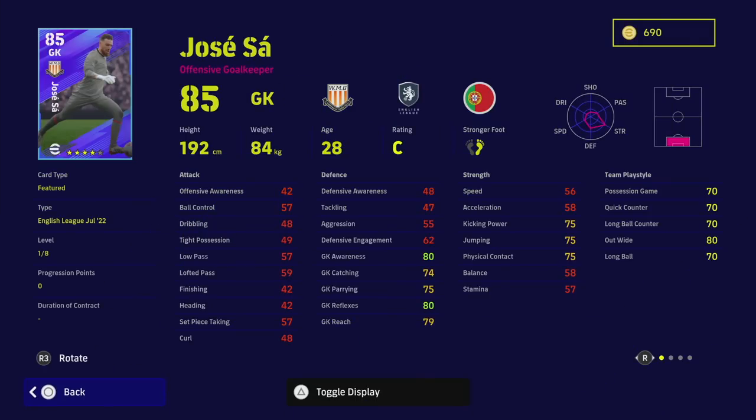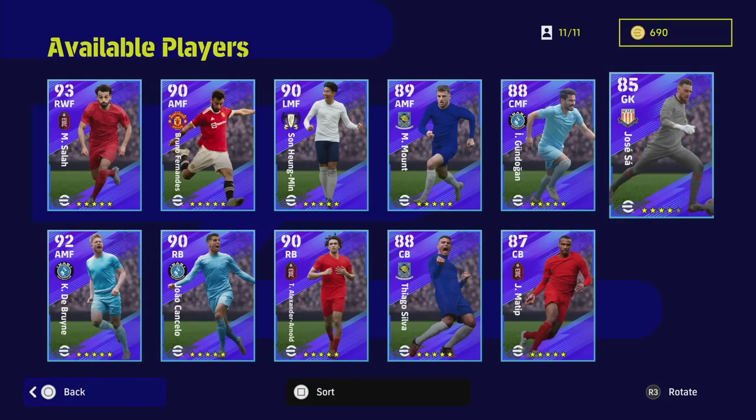Jose Sa is an offensive goalkeeper. He's got standard form. Unless you're a newcomer to the game, you're probably going to have a better keeper than him already. 80 reflexes with eight levels to train up is just not worth pumping training XP into, in my personal opinion.